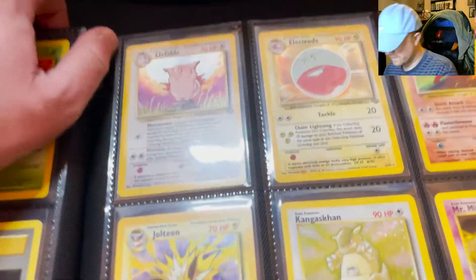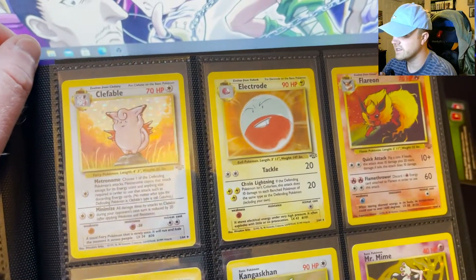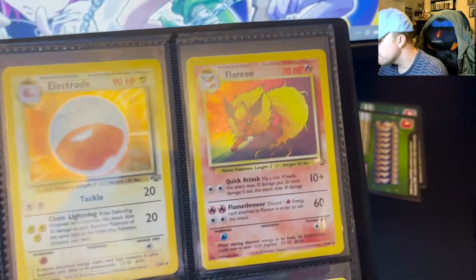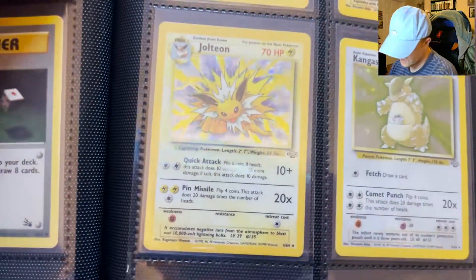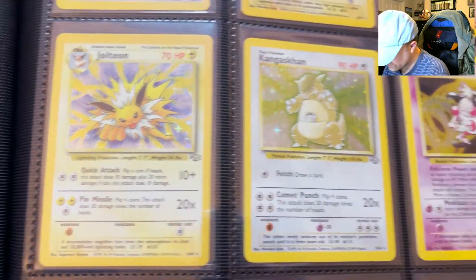Jungle Set — and I am one card away. They're not all in here yet, but I literally only need a Wigglytuff. I thought I already had it but I was thinking of my Base Set 2. There's Clefable, Electrode, a very nice Flareon — this one has the Evolutions artwork. Jolteon, beautiful card. That Jolteon is one of my favorite cards that I have.